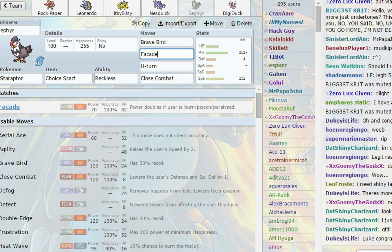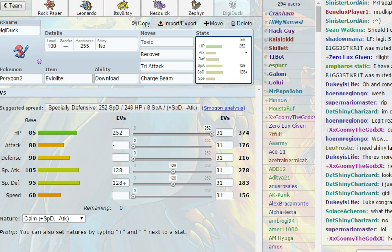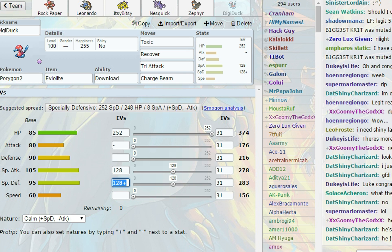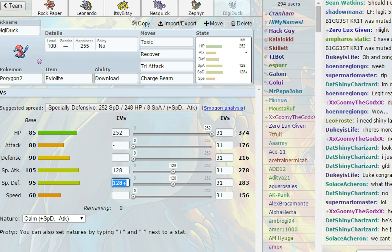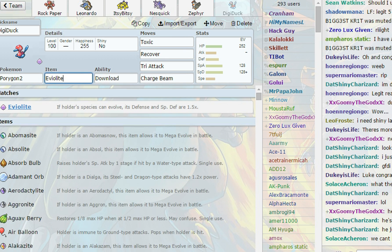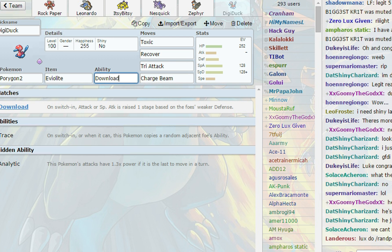And then Digiduck, a special defensive tank that also works as a physical tank, running 252 HP, 128 Special Attack, 128 Special Defense with a Calm nature. Moves are Toxic, Recover, Tri-Attack, and Charge Beam.